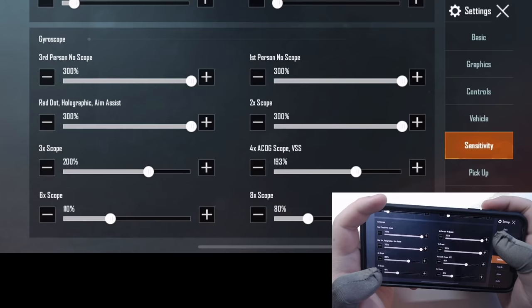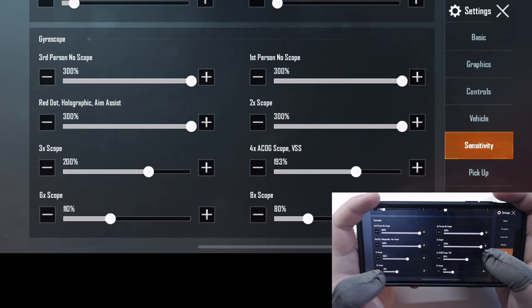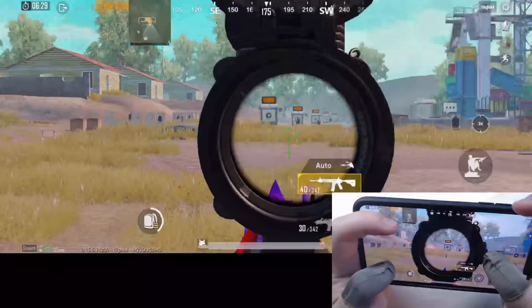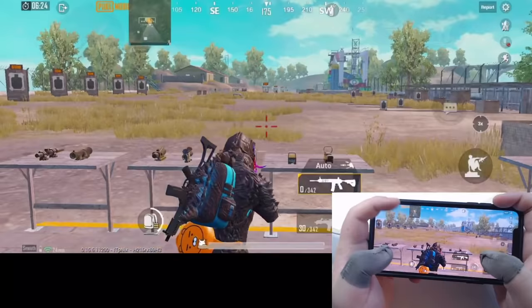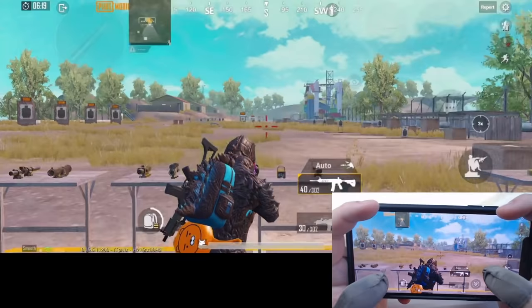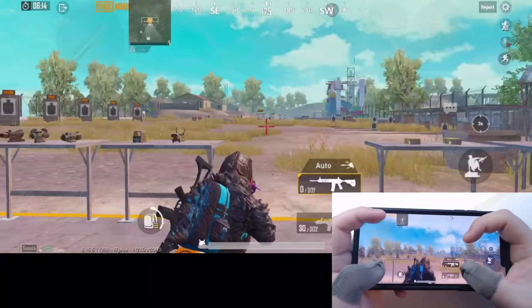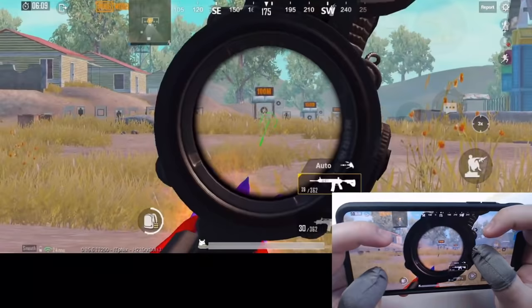In the gyroscope section, I crank up almost everything to max. If you've ever tried gyroscope for PUBG Mobile, it will probably take a few weeks of practice to do it right, but personally it's worth it. I can control recoil better with the combination of ADS and gyroscope — I control vertical recoil mainly with the gyroscope, while my right thumb helps adjust horizontal recoil at the same time.